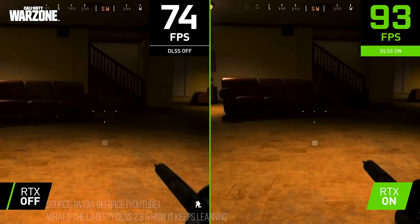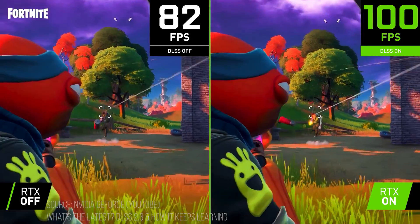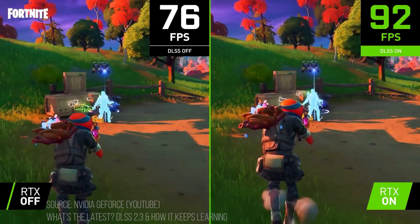Basically it's a technology developed exclusively for Nvidia graphics cards that uses machine learning and AI to render a video game you're running at a lower resolution, before building the image back up to your desired native resolution — essentially upscaling the game's graphics in real time for your monitor to display at that high resolution.